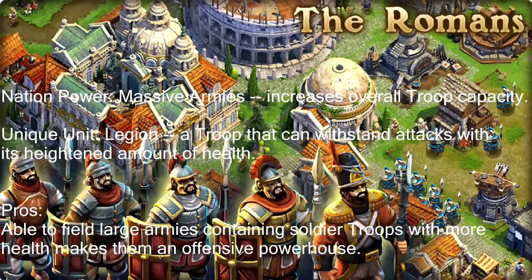The Legion can take hits — they can take catapult hits, they have a lot of health. The Romans are really good, there's nothing wrong with them. The nation power is so good — the more troops you have in your barracks, of course you're going to do better. You're going to get better loot and better raids. So that's really my nation guide.